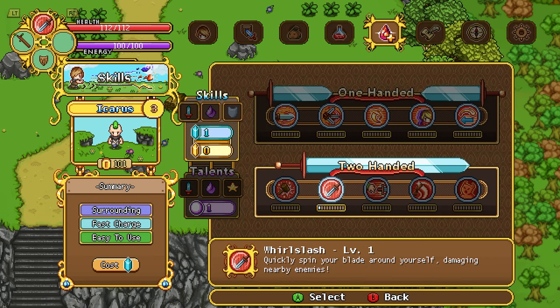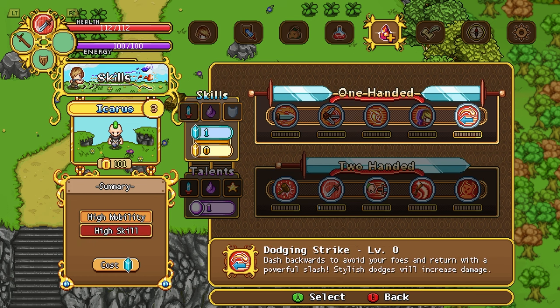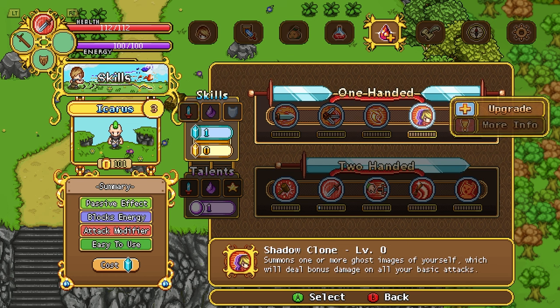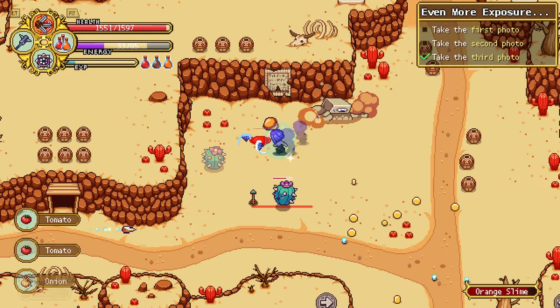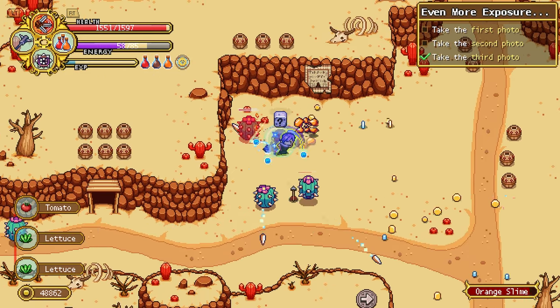Combat is divided up into one-handed, two-handed, and wands — the latter utilising magic. Each style has unique attacks or specific combat skills that can drastically change how you fight, as well as items having special effects that can alter attacks or cause entire builds to break and gain astronomical amounts of damage.